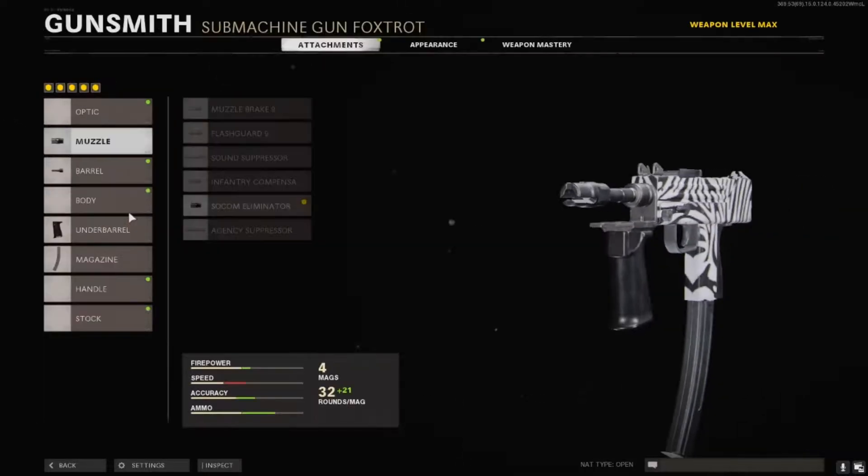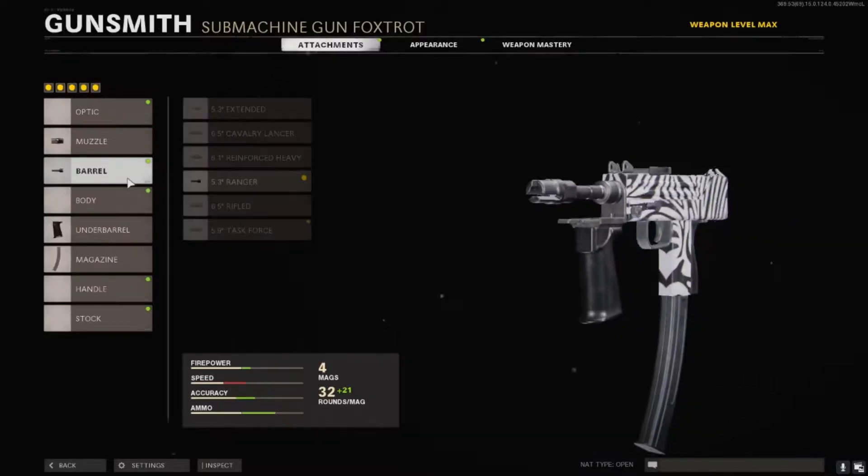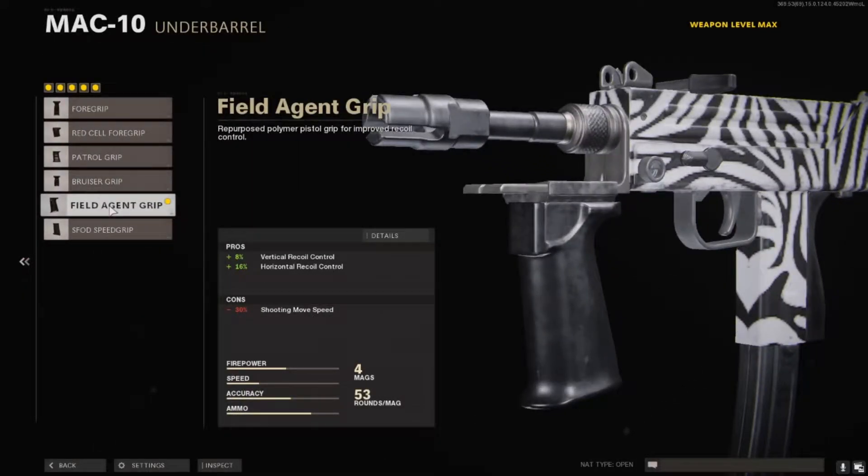For your barrel, you want the 5.3 Ranger. The reason you want this is because it gives you 100% bullet velocity, and this will allow you to wall bang — so if you get somebody low and they walk behind a wall, you can still kill them. You're not going to want a body attachment on it.